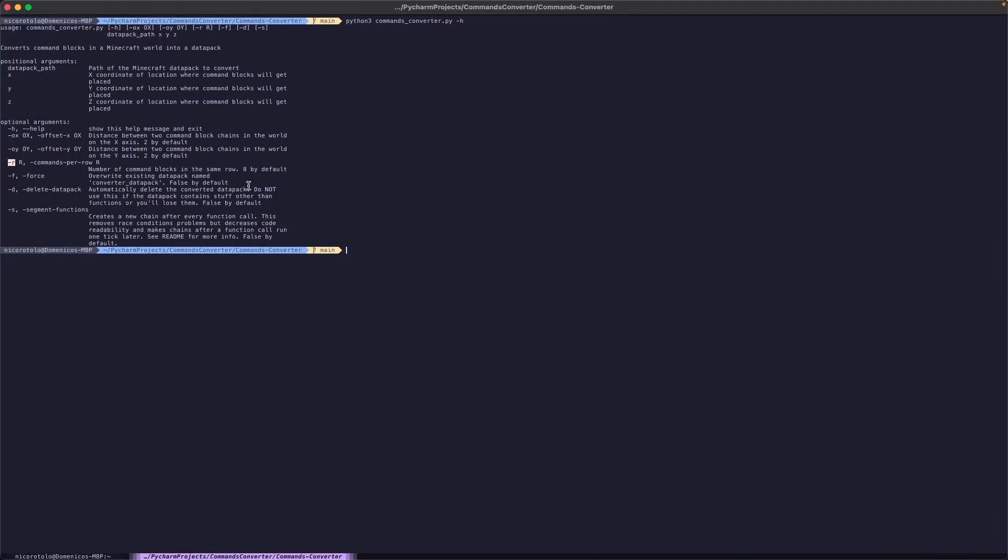You can also force it, just like the datapack converter. You can delete a datapack that is already there, because in order to actually place the blocks in the world, I'm actually using a datapack that I'm generating myself. So I'm taking the original datapack, extrapolating the commands, and then placing them in the world with a new datapack that you can delete afterwards. We only need that datapack for the first time you enter, and then you wouldn't need it anymore.